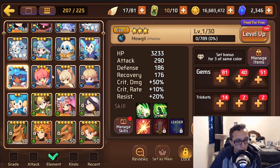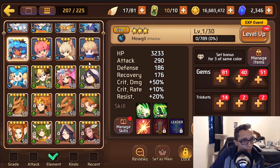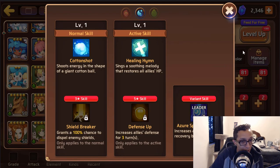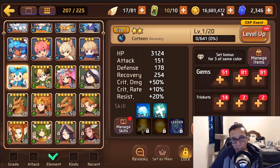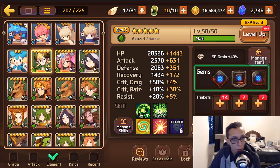Mogli is not a bad choice either, especially if you can get one to evo 3. If you're missing out on a hard-hitting elemental mon, Mogli is actually not bad at all, especially with the skill book. You have Kateen — great for Titans and also great for Colossus. Once you get a chance, definitely invest in him. You don't need to worry about it right now, but in the future definitely think about it.